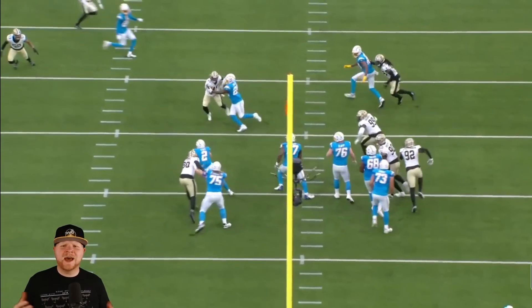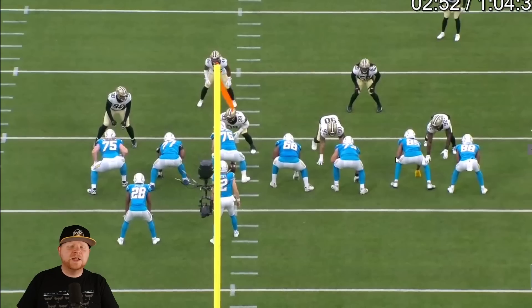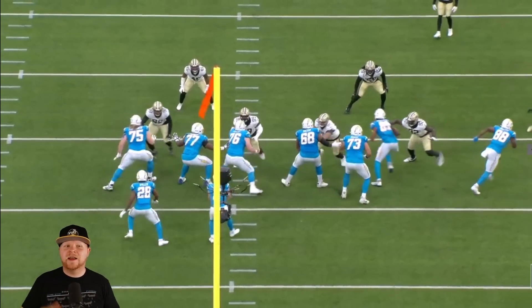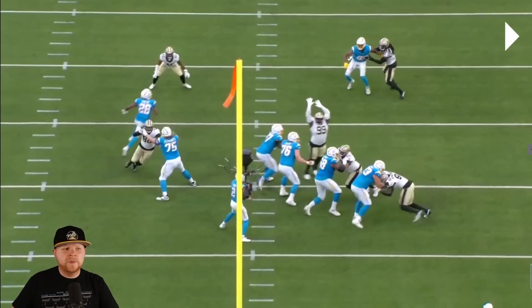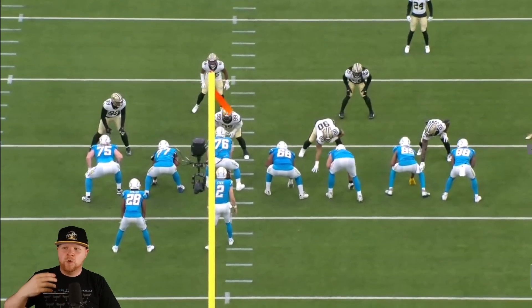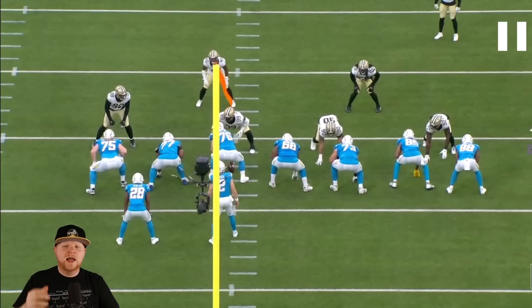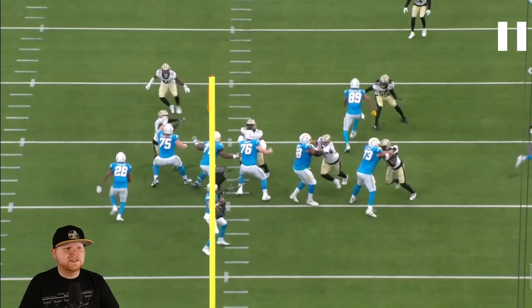On my notes for this rep I wrote 'a little bit sluggish in short-area quickness,' but I do like his initial hand usage — the hand fighting and the targeting of the hands. He ends up not really getting enough movement, and the thing I leave this game wanting more from Peyton is fighting with aggression and more suddenness and violence. First you see a double hand swipe — he's trying to swipe both hands away. I have no problem with that. He has a little miss here, but now you need a redirect and counter.